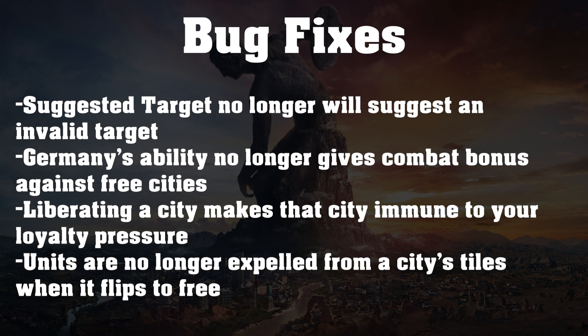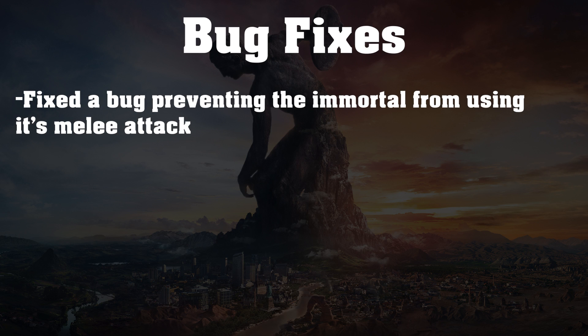Units are no longer expelled from a city's tiles when it flips to free — that's good especially when you're on a militaristic rampage with a lot of cities flipping. It was really obnoxious to have your units keep getting pushed out into enemy tiles. And the last bug fix: Immortals can now properly use their melee attacks. Immortals have both melee and ranged attacks, but there was a bug where you couldn't use the melee attack, only the ranged one, which meant you couldn't take cities with Immortals. That was quite annoying but has now been fixed.